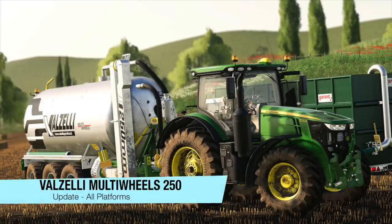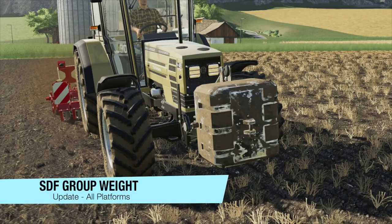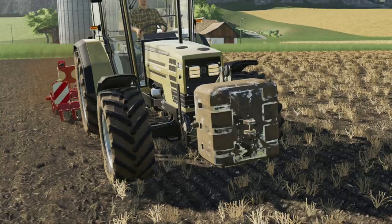Moving into mod updates for all platforms. First up today we have the Valzelli Multi Wheels 250, changelog 1.1: added new dirt specular and added the manure system hoses. This update is for all platforms, but the manure system hoses update is only going to work on PC. Your last mod update for all platforms today is the SDF Group Weight, changelog 1.1: improved the normal map and specular.